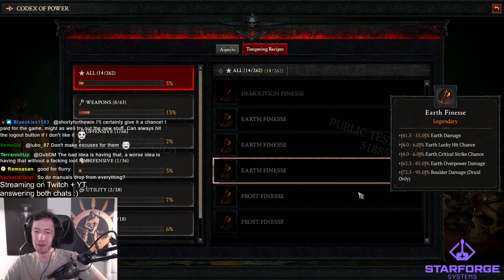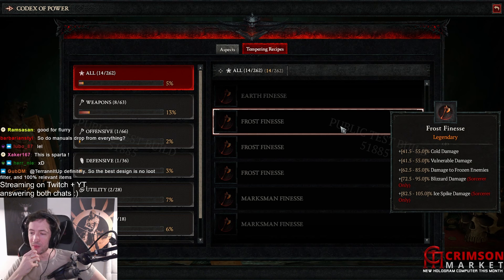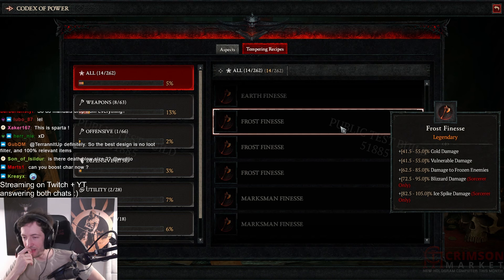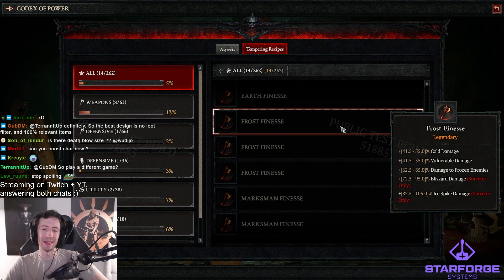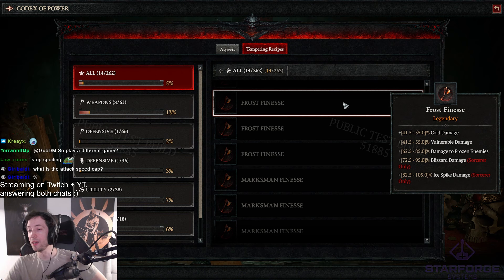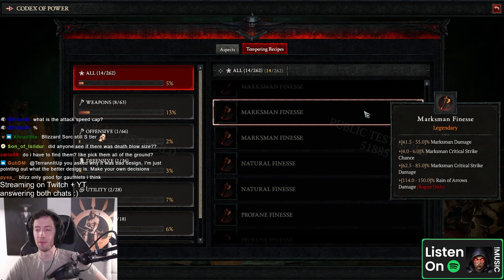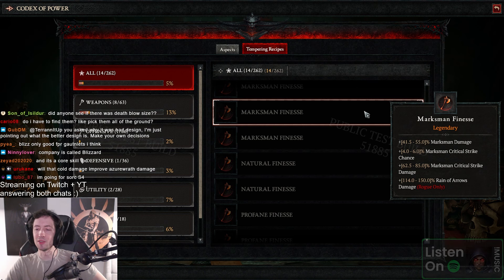Lucky hit — crit or power boulder. Frost finesse — cold vulnerable damage to frozen, blizzard, and ice spike. That's a lot of iceberg damage — I wonder why they're buffing blizzard stock so much. Like, blizzard is already such a powerful build and now we have the scaling with the weapons. The highest numbers in the frost finesse — I think blizzard stock is gonna be ridiculous. Also there's vulnerable damage, cold damage — you can easily cap your paragon nodes for frigid finesse and frigid fate. Marksman finesse — we saw this in the campfire. Marksman crit damage — 99% chance this marksman crit damage will not work with Precision, but we'll see.